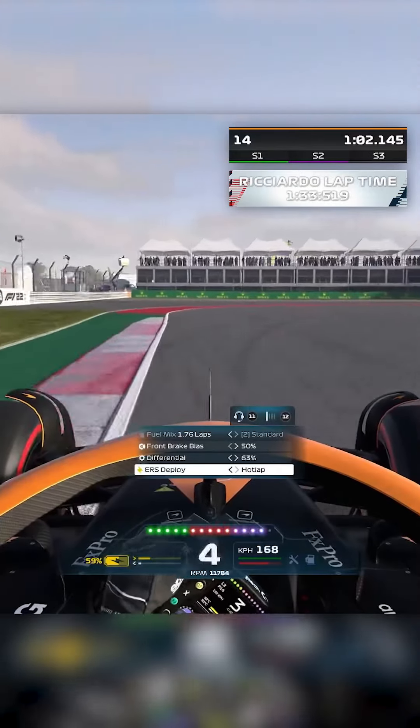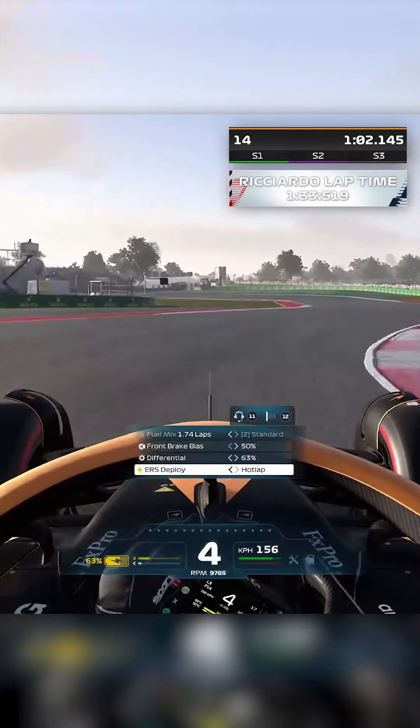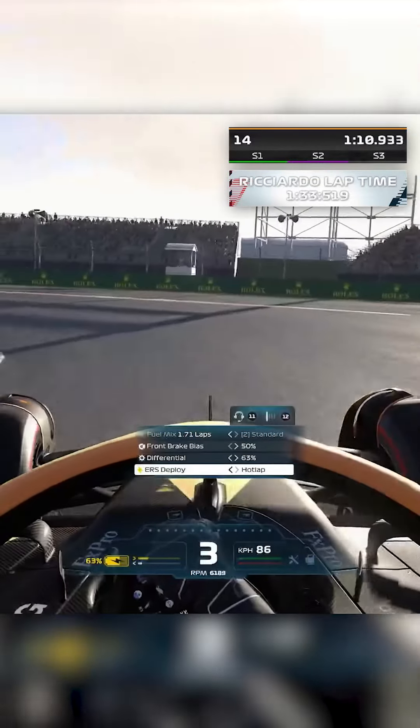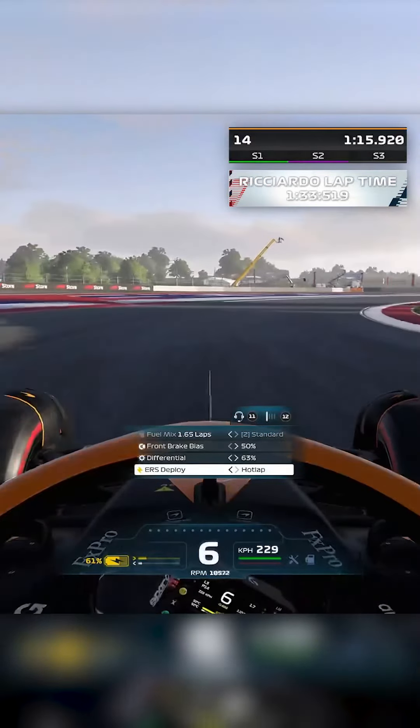The track limits are pretty friendly there. Enter this right-hander, keep the nose in to the right, short shift, get over to the right because you're setting up this double left-hander — brake super late, turn in, get on the power nice and early without wheels spinning. It's a very tricky and technical part of the circuit.